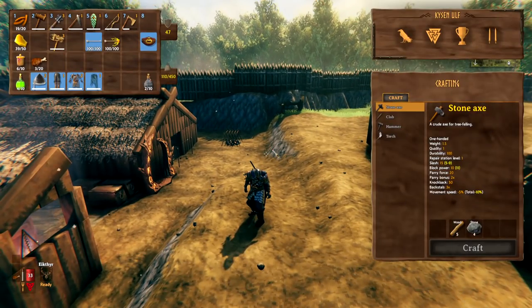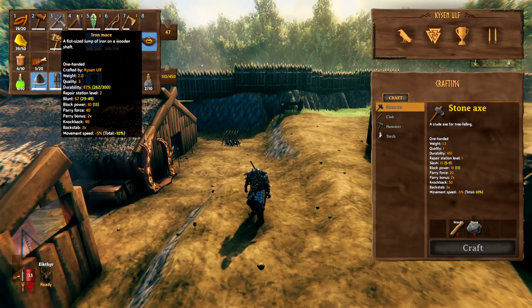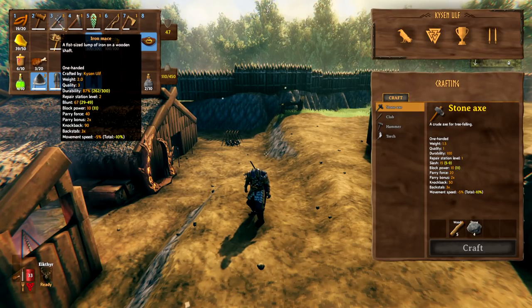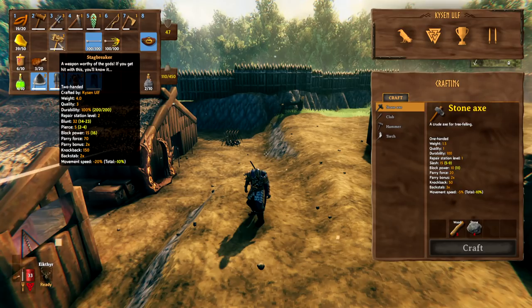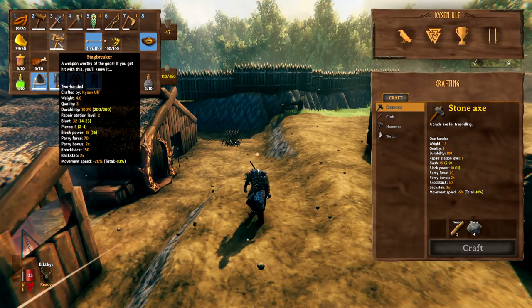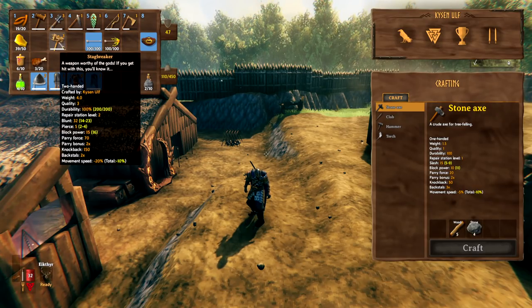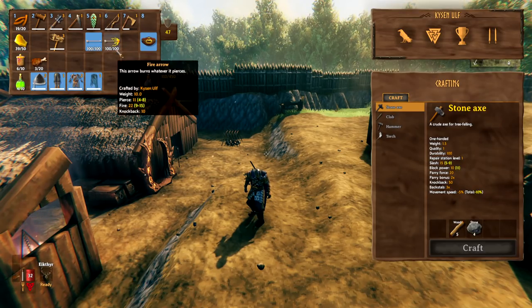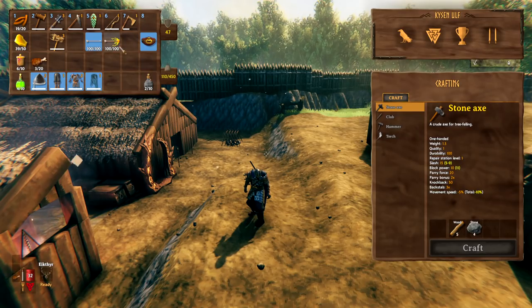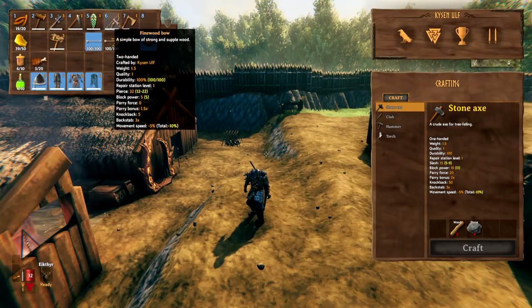Now for weapons, tools, and armor. First, make the best possible mace you can - if you're at the iron stage, prioritize making an iron mace and upgrade it. Bone Mass is weakest to blunt/mace attacks. The stag breaker is also useful for dealing with his ads when mobs are grouped together. I also recommend taking a bow - fire arrows are quite useful against the spawning mobs, and flint arrows work well too for fighting ads at a distance.